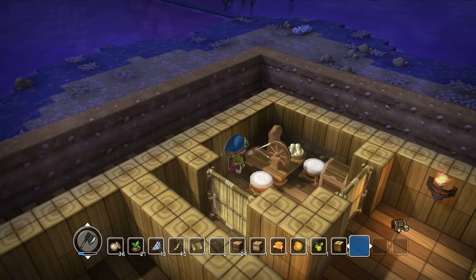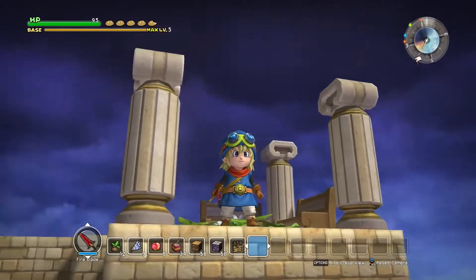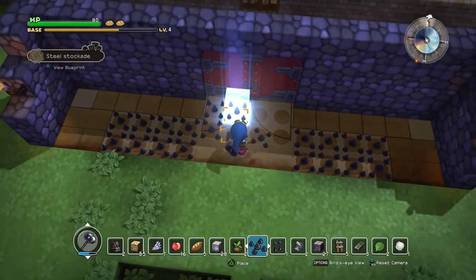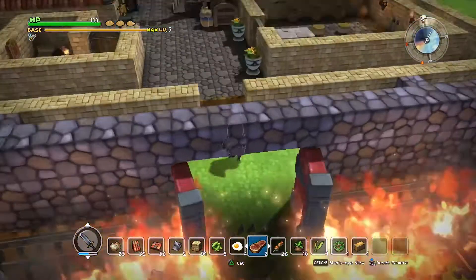Craft weapons and armor of iron, steel, and exotic materials to protect yourself from these perils, and do make yourself presentable while doing so. But don't forget to fortify your base. Use your cunning creativity to craft traps around the town to keep the monsters at bay, and protect all that you've worked for.